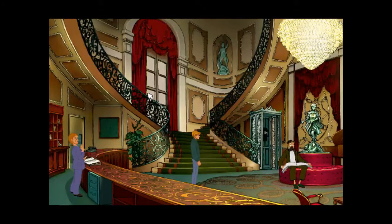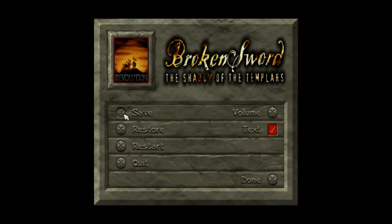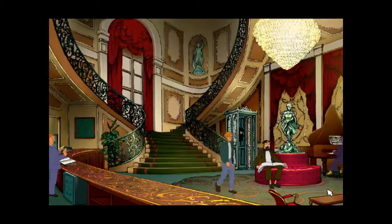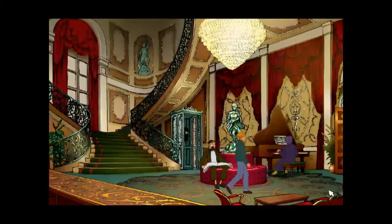I decided not to unroll it until I was safely back in Nico's apartment. Good plan, man. It was the ancient manuscript which Khan had stolen from Plantau. This is where we save because I am going to kill George - not in real life, I mean I'm going to kill George.